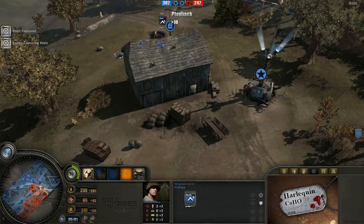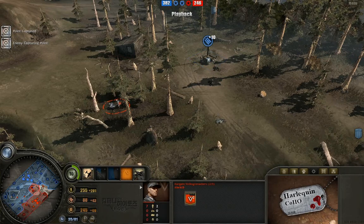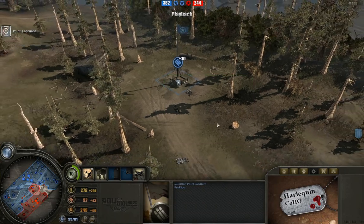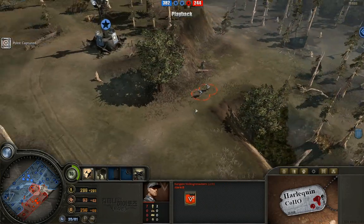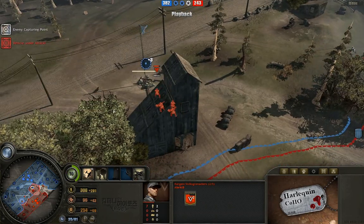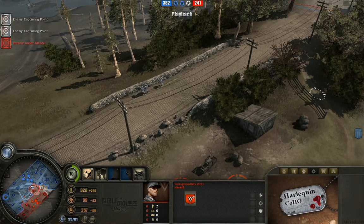Rifleman has total dominant control over the left. Unfortunately, it looks like a strafing run took care of a good amount of these guys out here — looks like one, two, three casualties, two of which being Stormtroopers. Just two Volksgrenadiers left on the left side. Finally, it looks like AlaricB is getting around to recapping some of these points he lost early on.